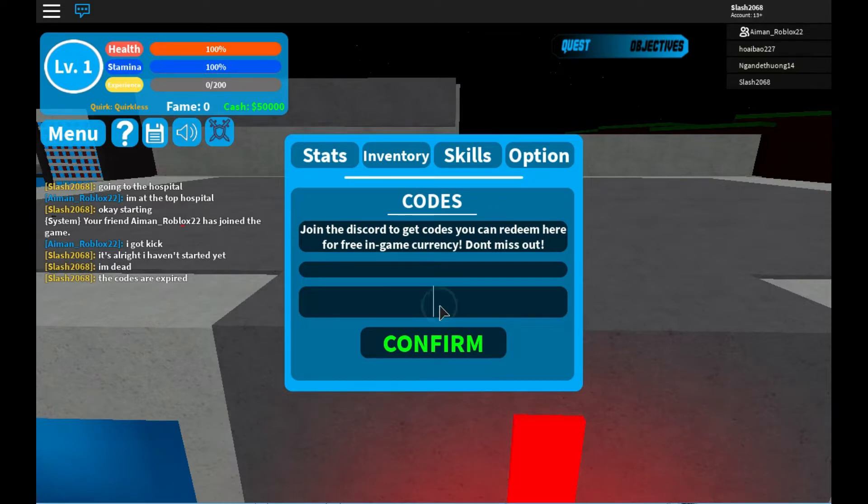Now let's go type in Axior, if that is the correct word. I'm going to click confirm. Success — another 25 cash.